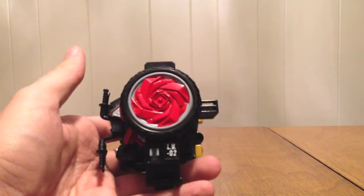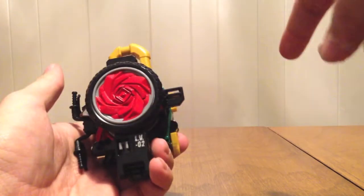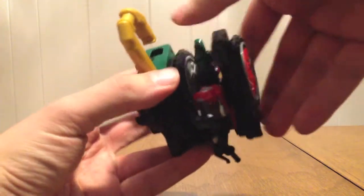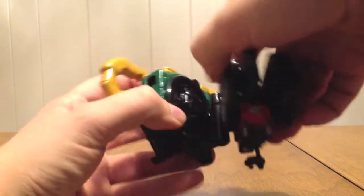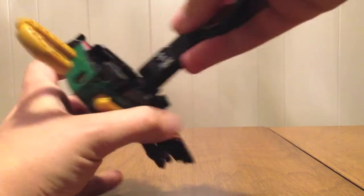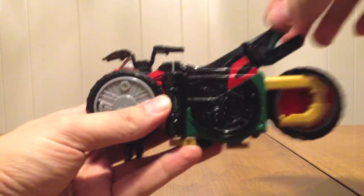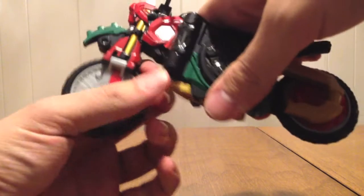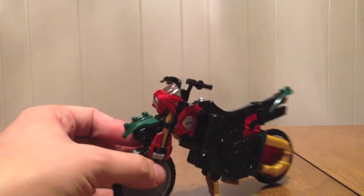The method of transformation is going to be the same. We're going to pop the lock — because once you pop, you can't stop; Pringles taught me as a kid — then we open this up, slide the back tire, flip this around till it clicks right there. Then we take it and flip it back around, flip out the back of the seat, flip the front tire down, turn the handlebars, and put down the kickstand so it doesn't fall over.